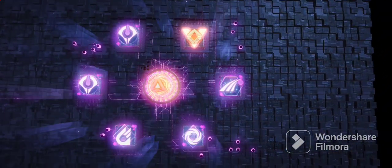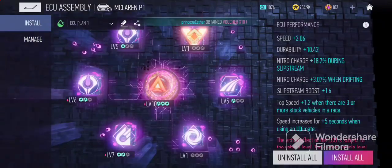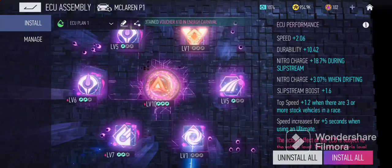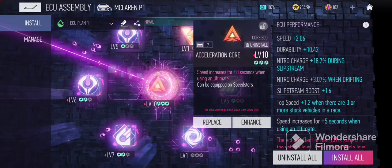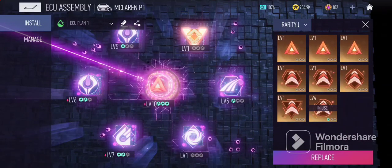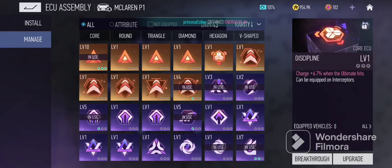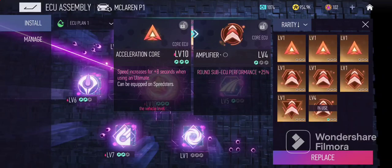For the ECU assembly, this really depends on what you want to do. This is where you can see all your chips — you can install them; there's a diamond-shaped one, a triangle shape, hexagon shape, and a V-shape essentially. The core ECU is basically very, very good for certain vehicles. If you're a speedster, you go for the speed core. There are different core types for your role — one helps with interceptors, and the amplifier one helps with the support class.